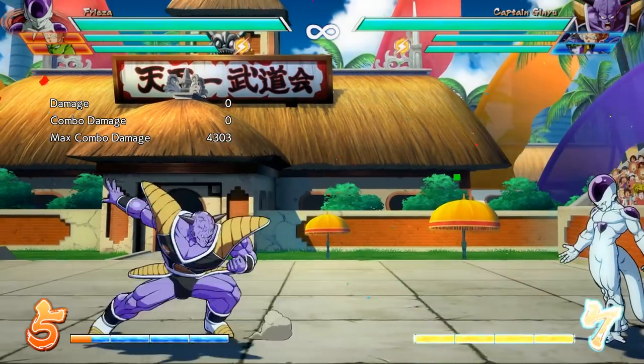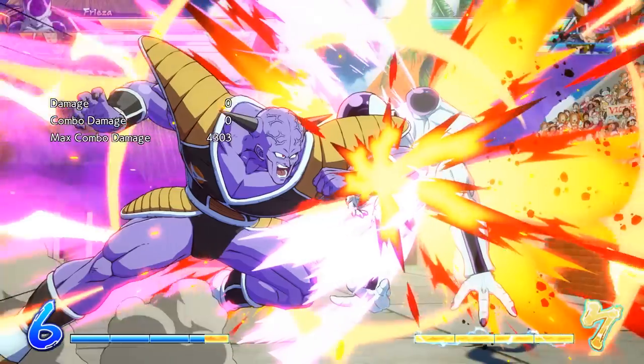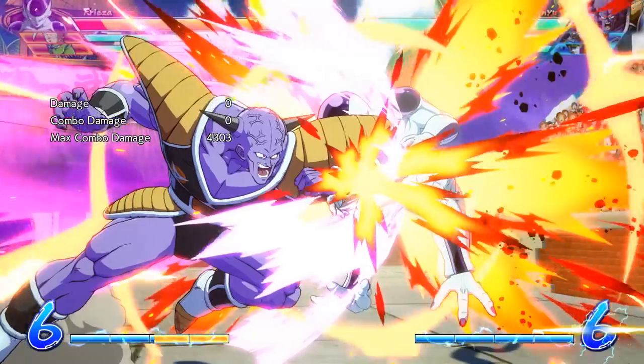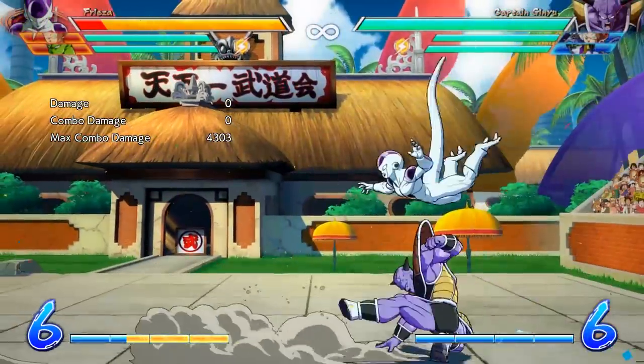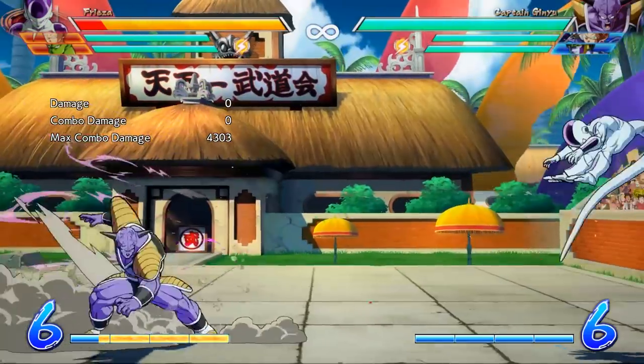Ginyu's assist also got an increase to hit stun, making it a little better. Unfortunately, Strong Jersey got reduced block stun, which does make it a little worse when throwing it out there. But now when you use the medium or heavy version they actually bounce off the wall, which could lead to more interesting combo routes. Overall Ginyu got a little of both buffs and nerfs, but I think the buffs make Ginyu a more interesting character and he was already good to begin with.